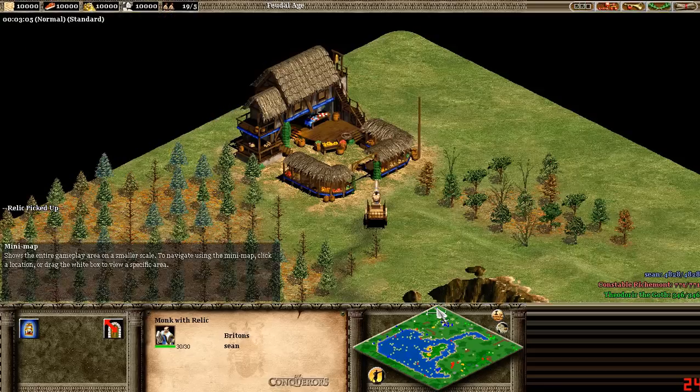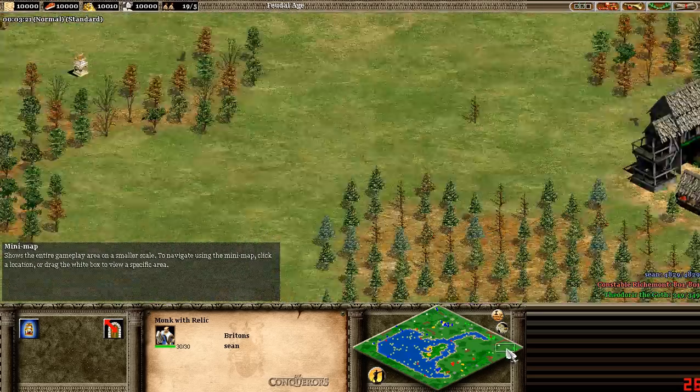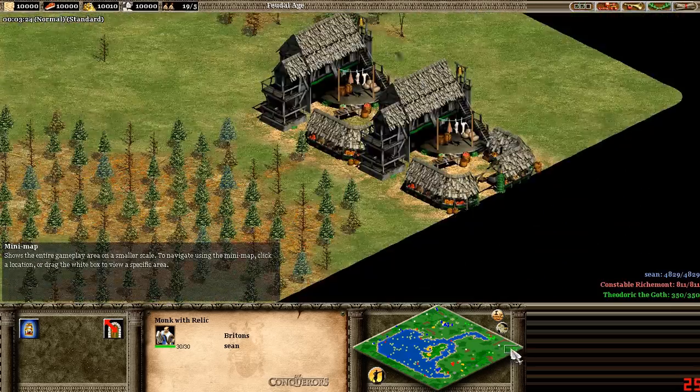Another thing is trade carts — obviously trade carts are going to be worth it, you see all the pros using trade carts, they've got to be worth it. But how much better is it from a trade route from here to here, or from here to all the way across the map? Is it a lot better, is it a little better? It's got to be better because all the pros go all the way across the map, but I'm not entirely sure. So I'm going to make a whole video and test that out — something to look forward to, guys.